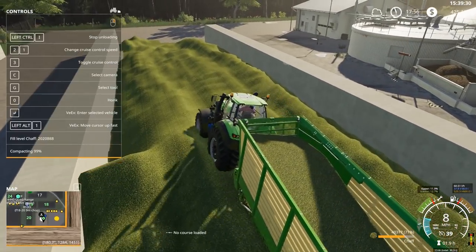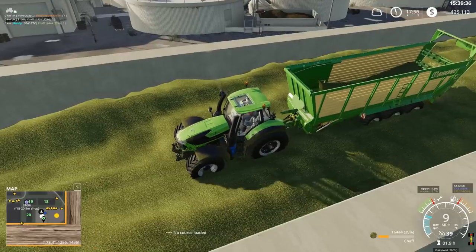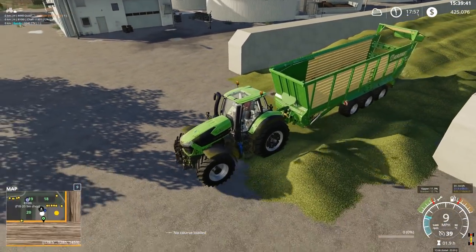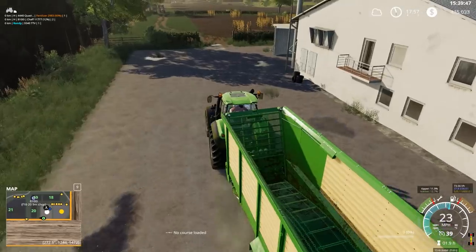We're doing pretty good on the compaction as well — we're driving across this with a loaded Krone tipper, so that's probably helping with the compaction. Unloading in a line, basically just building it up little by little. Working out really nice so far.